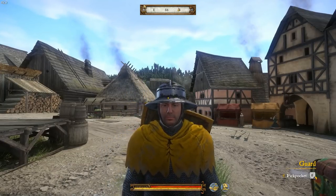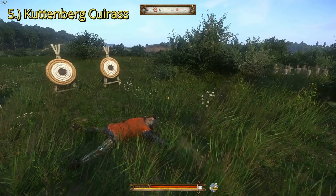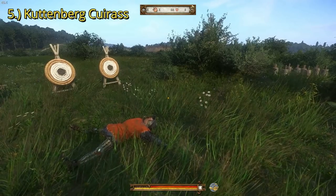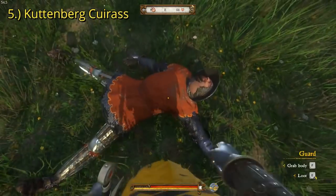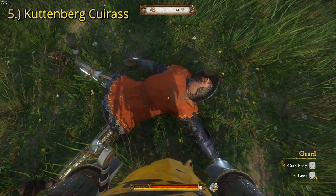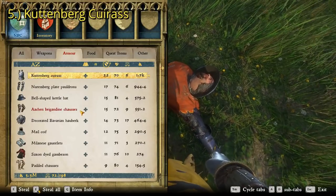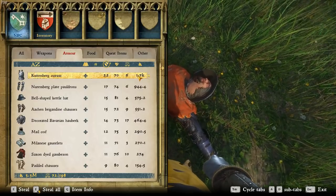So let's just jump right into it. Starting us off at the fifth best cuirass in the game, we're looking at the Kootenberg cuirass. You could get this by going through treasure map seven, or from this soldier here at the Merho Yed military camp. I went through and killed a bunch of them because it's hard to get the armor off of living guards — this isn't the noblest way to do it, but it's the best way. So here we'll go into armor and pop the defense up so you can see it. There's the Kootenberg cuirass — it has an armor ranking of 22 and a value of 1,700 groschen.